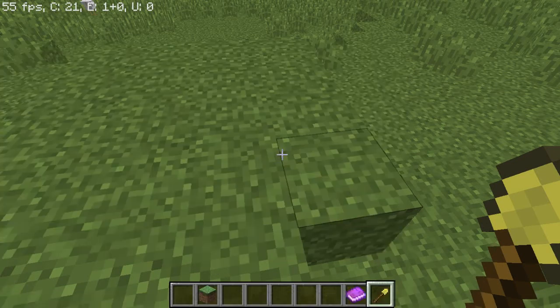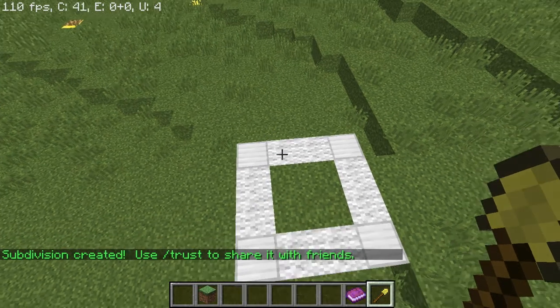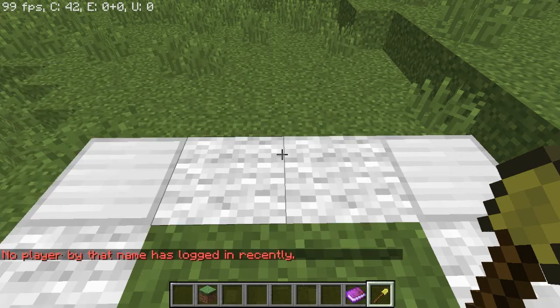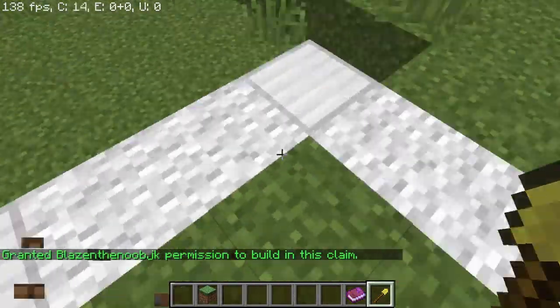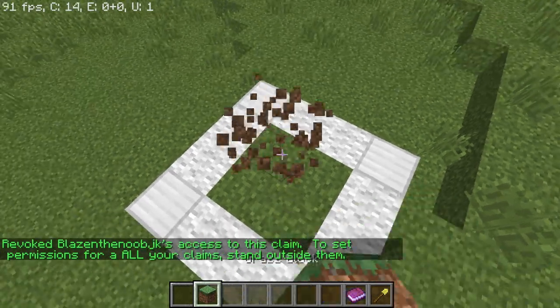If you want to go back to expanding, just do slash basic claims and it'll put it back to basic mode. Now right-click to set the subdivision corner — it'll say 'subdivision corner set' — then go to the opposite corner, and you'll see it outlined by white wool with iron as the marker. If I'm standing in here and I wanted to trust someone, you do slash trust and their name. To revoke access, you do slash untrust and their name — they've now been revoked and can no longer build.